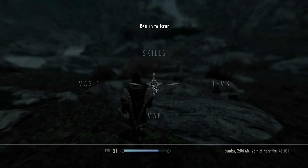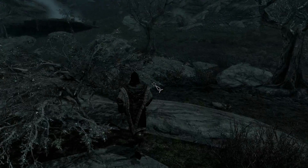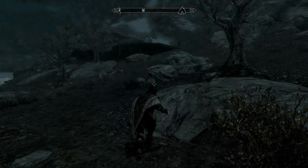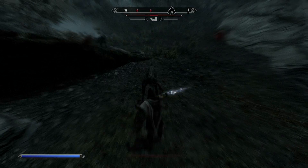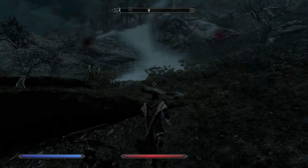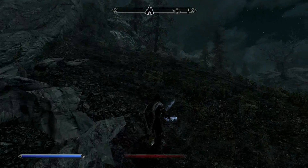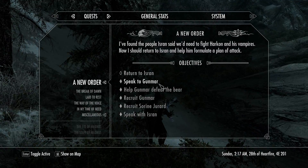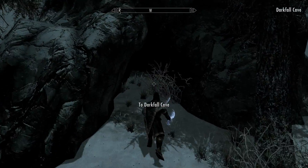So that was actually pretty easy, and now I'm probably stuck with some gyros in my bag. Let's see what's up around here. Having a waypoint here could actually be good, so let's check out that cave over there. I might want a soul for enchanting — that's one soul capture, and there should be two extra soul gems. We found these two people, so now I have to return to Isran — that's the next quest. Here we go — Darkfall Cave. Let's check that out for a bit.